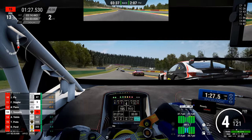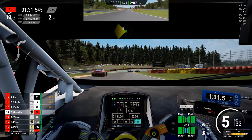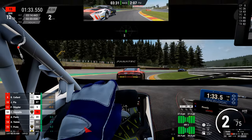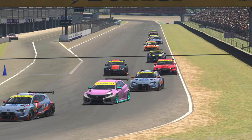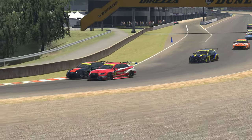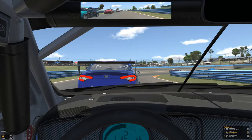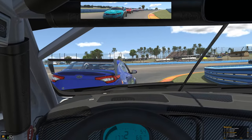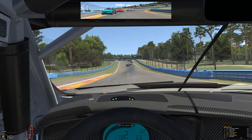Make your decision before the corner, and if it's a standard out-braking maneuver down the inside, make sure you brake late and hard so that your car can get fully alongside or even ahead in the braking zone. That way, the driver in front knows what's happening and will have to leave you space. If the move isn't on yet, just be patient — if you're fast enough, it will happen eventually. If the speed difference isn't huge, however, then you may need to think a little more proactively about how to create an overtaking opportunity, rather than waiting for one to fall into your lap.